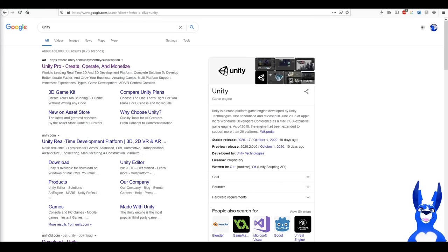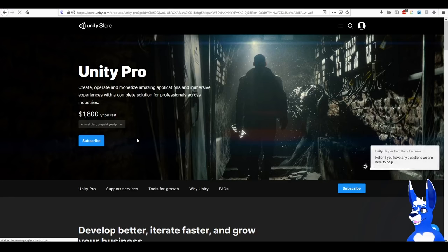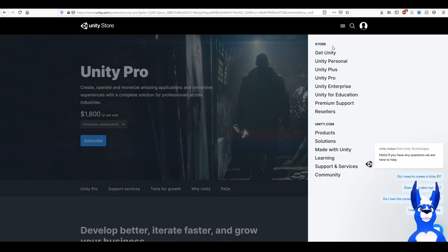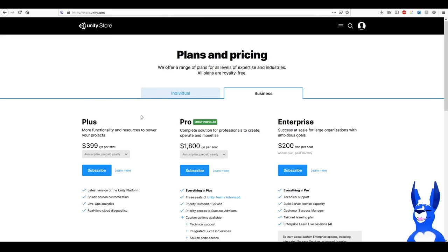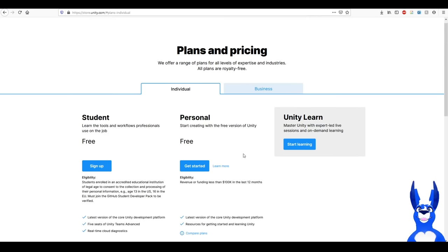The first thing we need to do is grab Unity. Now don't be scared by the big scary number — it's actually free if you're using it personally. You also need to create a Unity ID, so make sure you go ahead and do that first. Follow the prompts, pretty simple. Once you've got that done, you go and get Unity. We go Individual, and we are Personal.